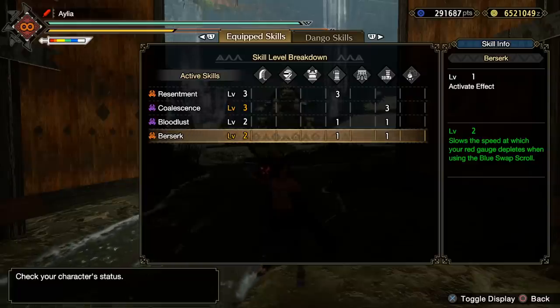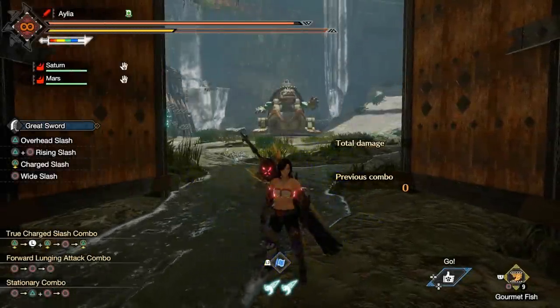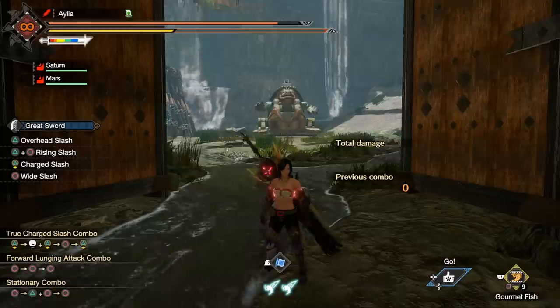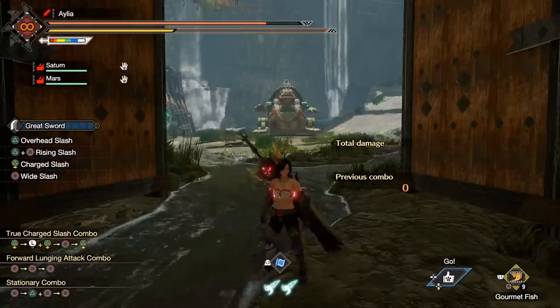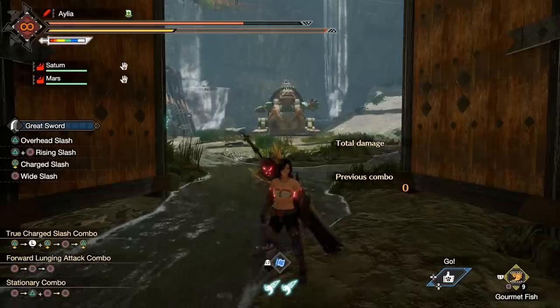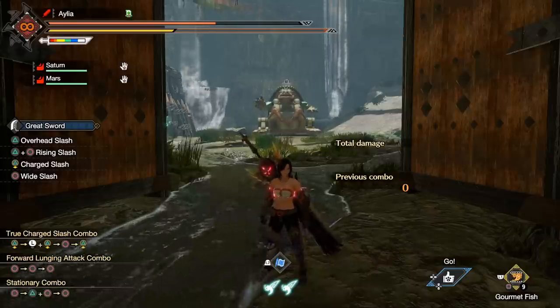In any case, when you switch from the - Rorange? I didn't know whether to say red or orange and went with Rorange - when you switch from the Rorange scroll to the blue scroll, well, all your current health will flip to red health. So if you're at half health, you'll get half a bar's worth of red. If you're at full health, you'll get a full bar's worth of red. Doesn't matter what green-red split you have - all of it currently will become red.